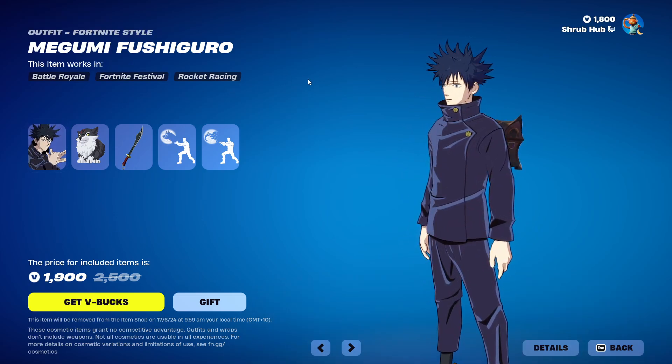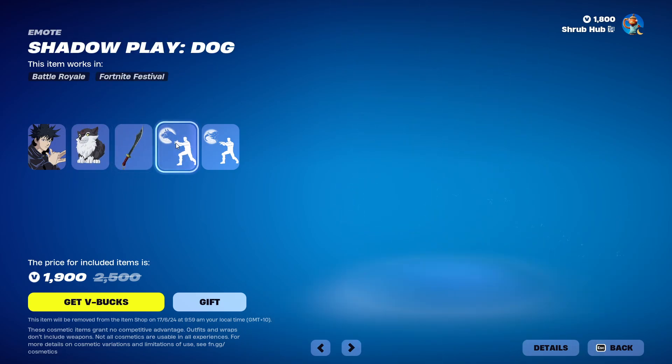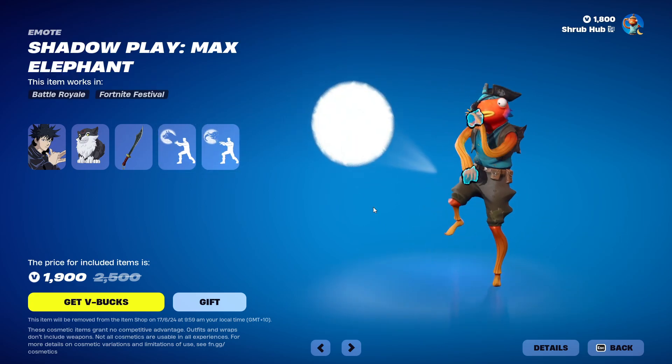Then we have the Megumi Fushiguro bundle, with Megumi himself here. He comes with a Back Bling, and then with the Megumi Sword Pickaxe, and then with the Shadow Play Dog and the Shadow Play Matt Elephant pets.